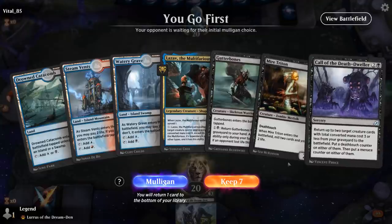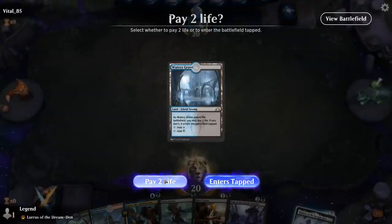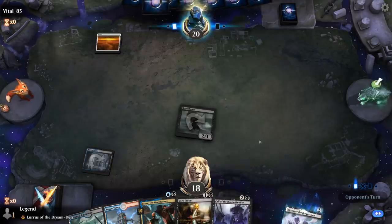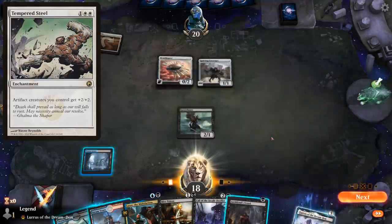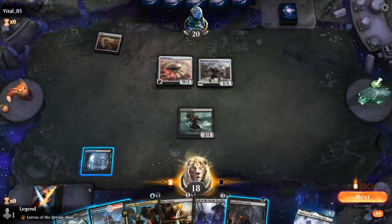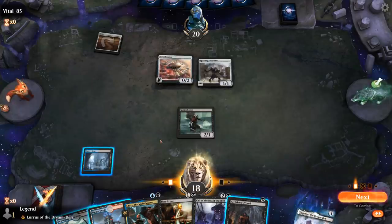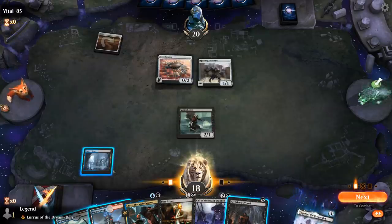We're on the play with a pretty nice opening hand — could maybe use a few more cards to fill the graveyard, but Lazav also surveils. We're hoping to hit Kroxa and Archfiend's Vessel for Call of the Death Dweller. Up against Tempered Steel — so facing an aggressive deck. There's Vessel. We'll play Lazav this turn — if I get really lucky I could mill a Kroxa and already be attacking with a 6/6 next turn. Or I can play Triton to help set up Call of the Death Dweller a bit better. Let's go for Triton — happy trading for the Constructs. We mill the Priests. Steel Overseer — that's the scary card we need to try and get rid of.